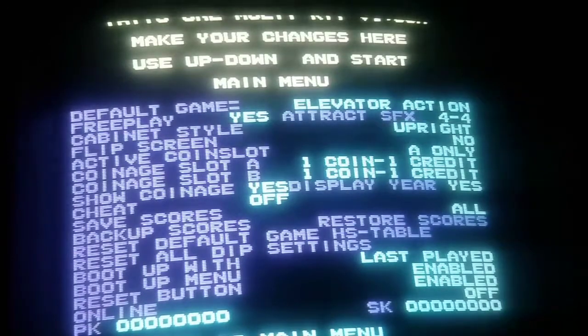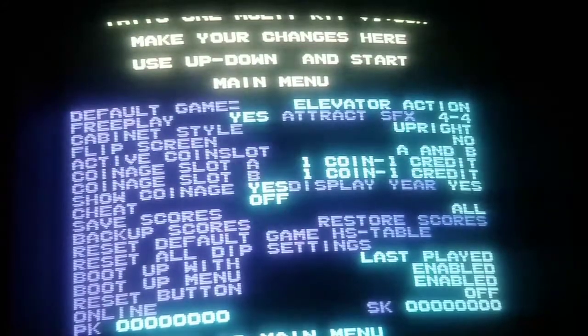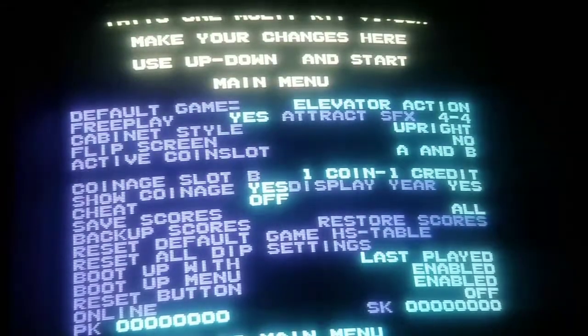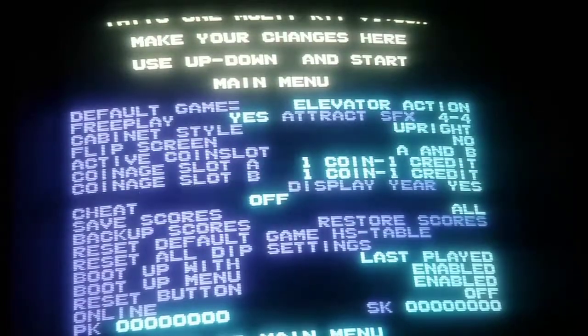Cabinet style - upright or cocktail. Flip screen - you don't have to rotate the monitor, this is set to no because it displays properly. You've got active coin slot A and B - this is how Tato deciphers the left to right coin slot. It doesn't matter since we're on free play, but you can set it so one coin equals so many credits, or two or five, all the way through. I'm leaving that one-to-one since it's on free play.